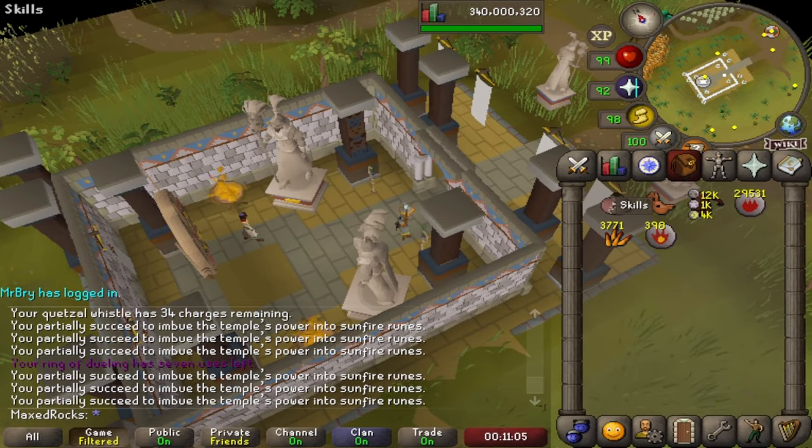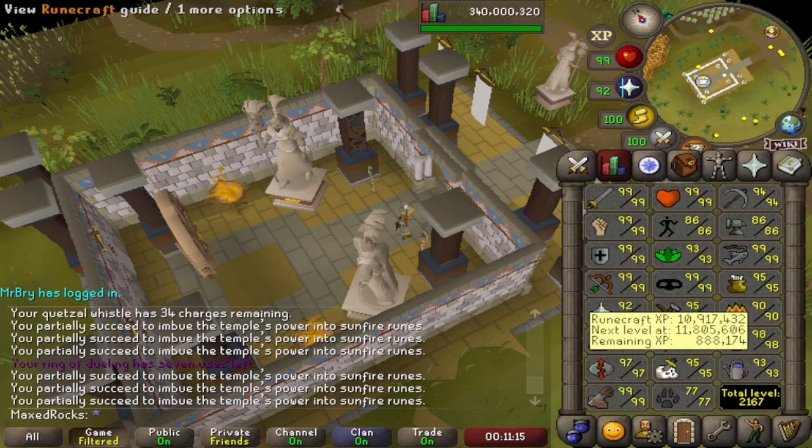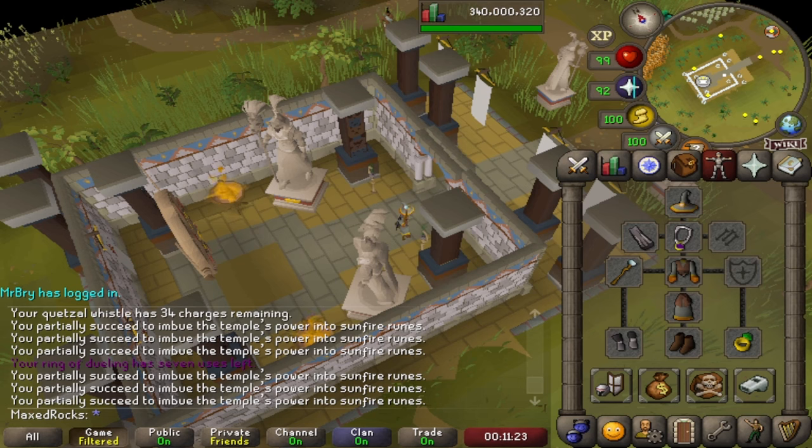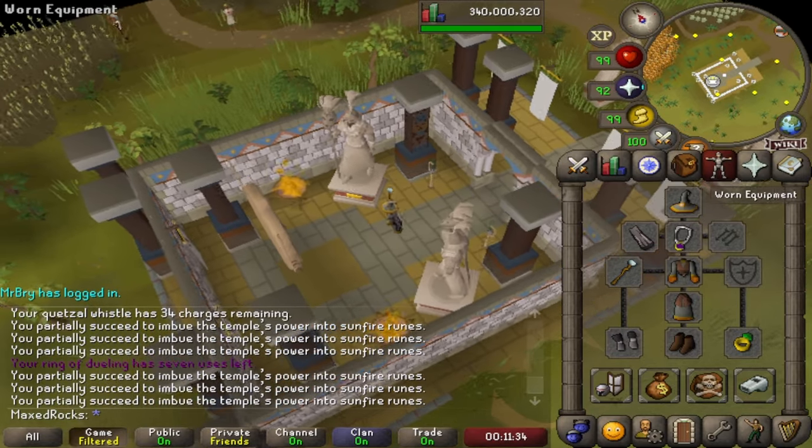In terms of XP rates, it's about 25K XP per hour as soon as you can make them. At level 44 when you can make two at a time it goes up to about 50K XP per hour, and at level 98 based on those numbers I'd estimate around 75K Runecrafting XP per hour. I did this for about an hour and a half and was consistently getting around 45–50K XP per hour.